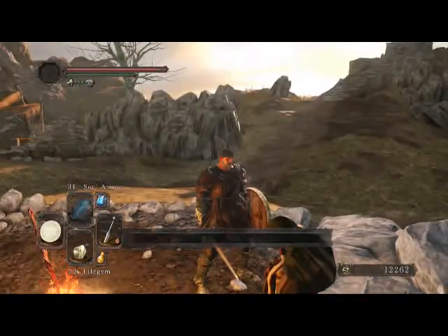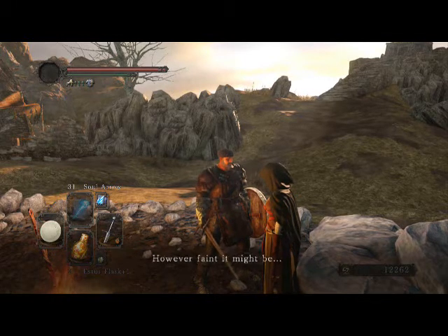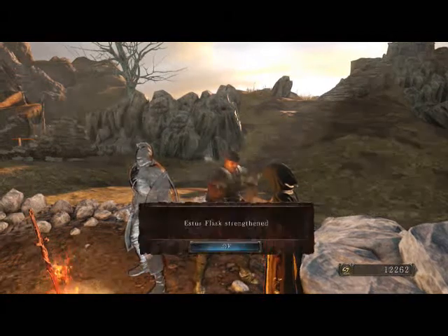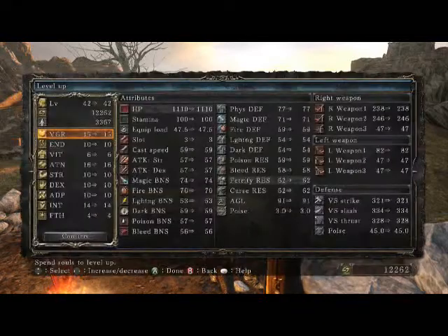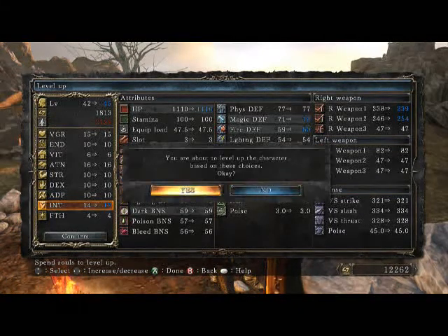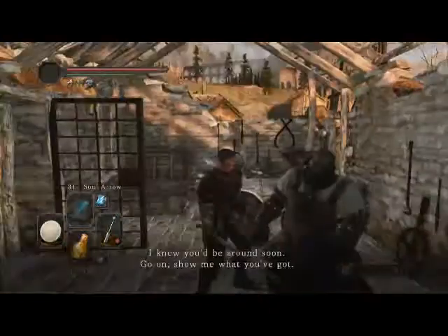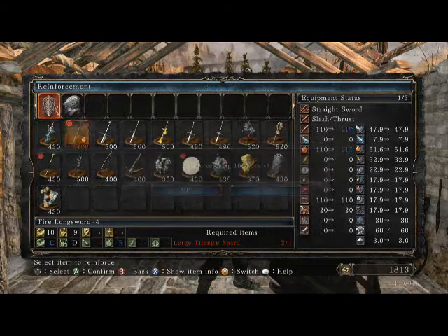Now it's time to level up — we've got a lot of souls. We also found a shard. I'd say every time you get a shard, at the next bonfire immediately go back and use it so you don't forget. You never get that many. The worst situation is having a pocket full of shards and no estus to drink. It might actually be cool if dying broke your shards — it'd make people appreciate them more.